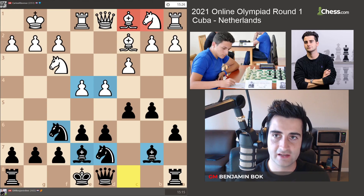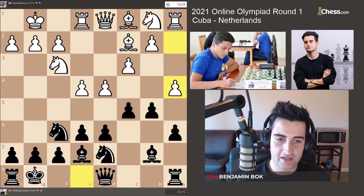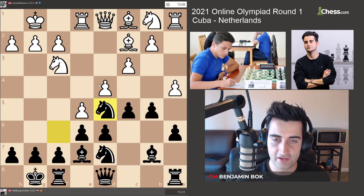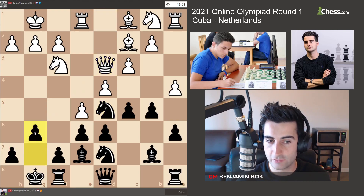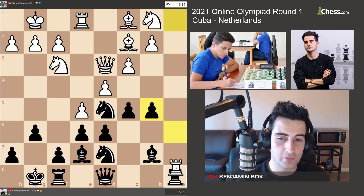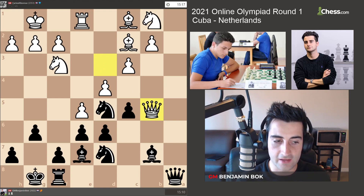White has something to say for the fact that he's a little behind in development. My opponent played a4, which is a tricky move. If black castles, white can go e5 hitting the knight, and if I move my knight to d5, white goes Qd3 threatening checkmate. If I block with g6, white can take, black recaptures, and I lose the pawn on b5. That's the point of a4.